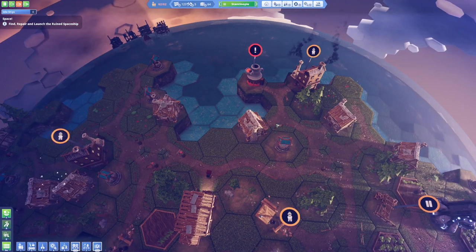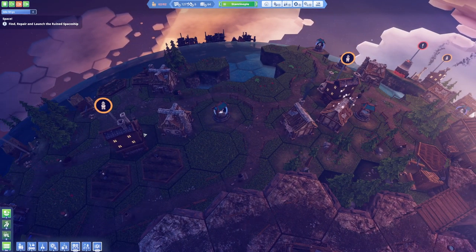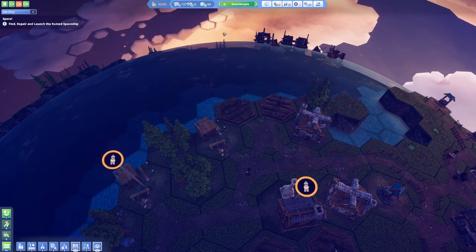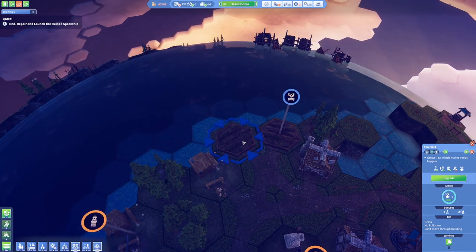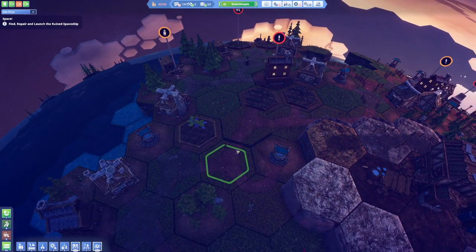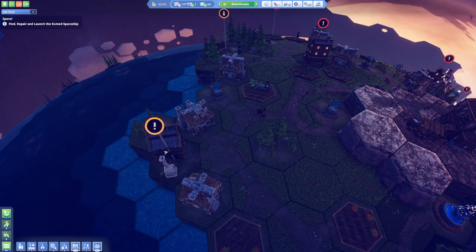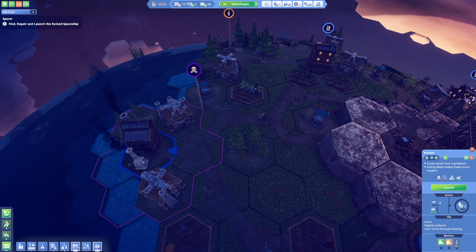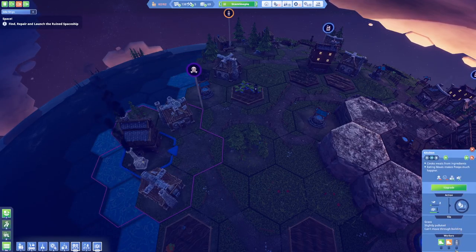We may have too many buildings of a certain type, and we may need to take out some of these buildings so that we can have enough space for other stuff. They ain't got any more workers in here. So let's see — this one is a tea field. Let's get rid of this one.